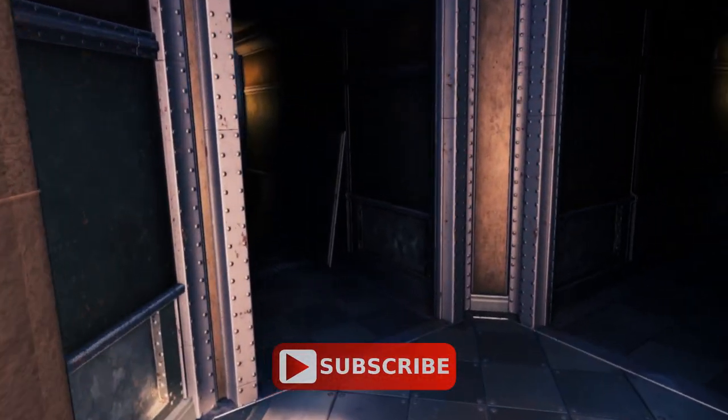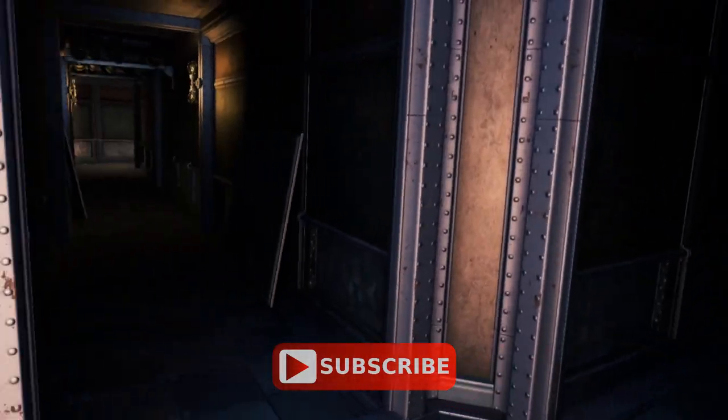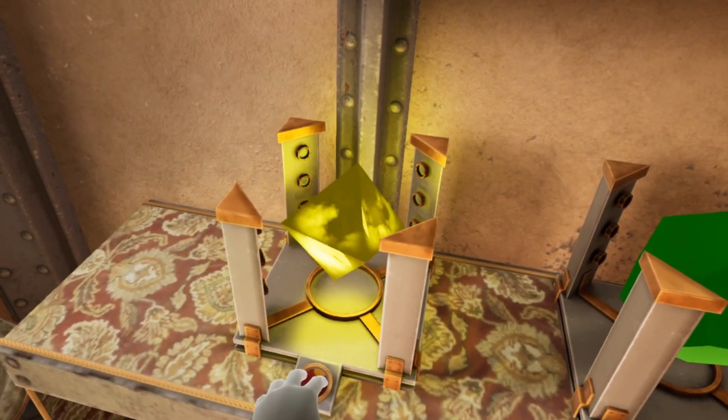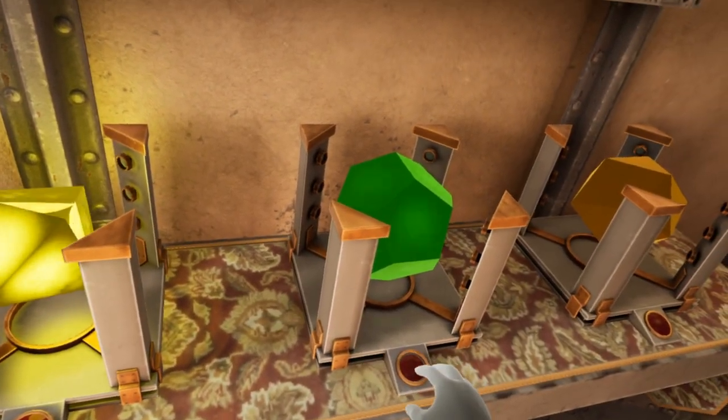As you enter the fortress, it does not matter if you initially go left or right as the place is laid out in a circle. You will find a number of devices in the brothers' throne rooms that you can interact with, but only one is relevant to solving the Age's puzzles.